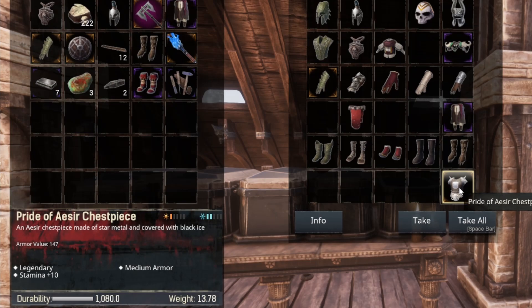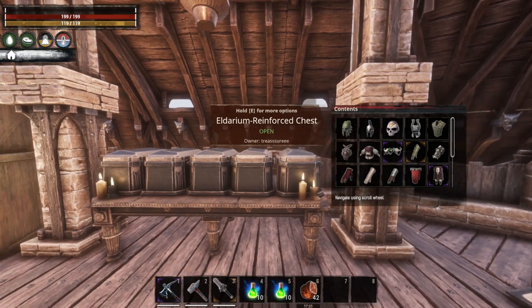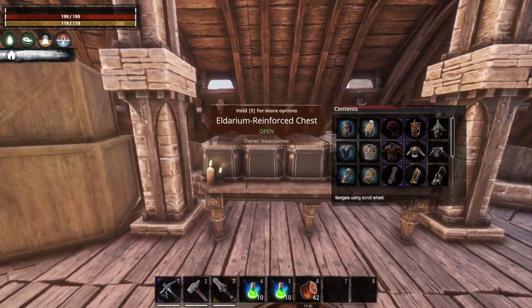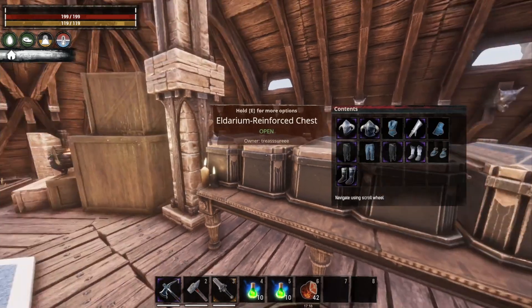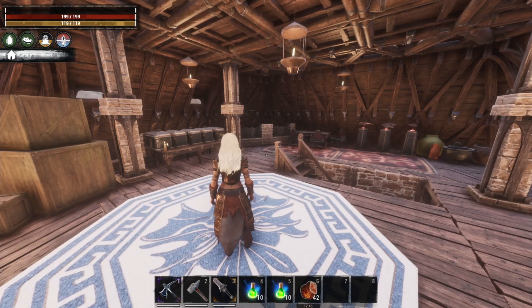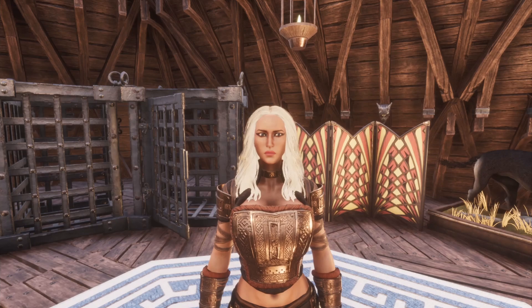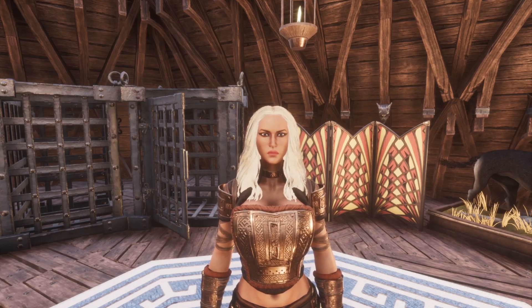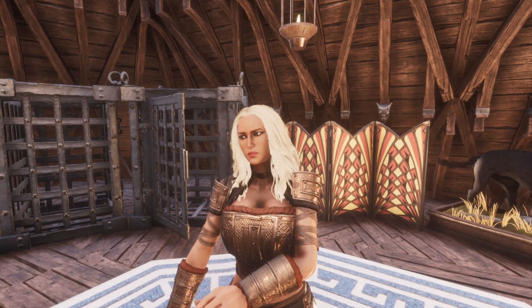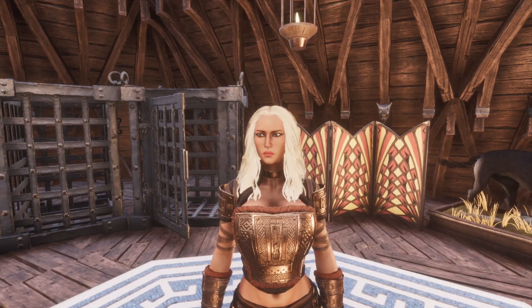Then you have the Pride of Aesir chest piece, which is obtained by doing the puzzle at the Forgotten Tribe area, and that gives a plus ten in stamina. So there are some really decent sets here with a variety of free and paid DLC armors of different types. There are also a few others that are DLC and paid ones from the Bazaar — I couldn't actually get them to show up because in the test live version of the game it's funny about paid content.